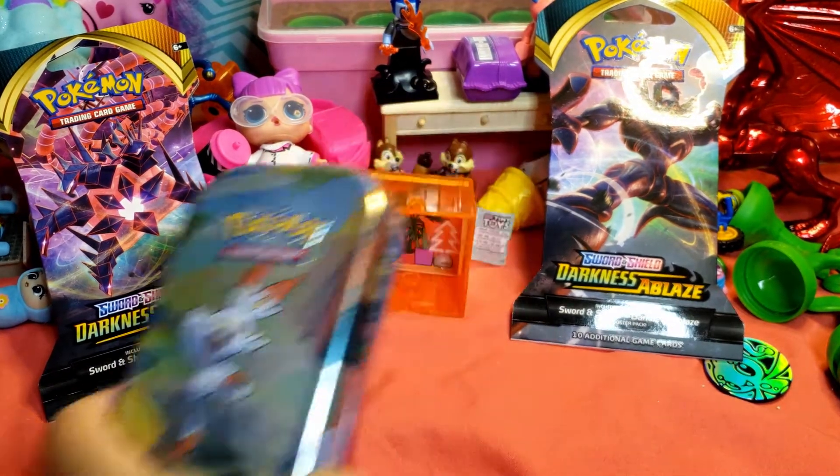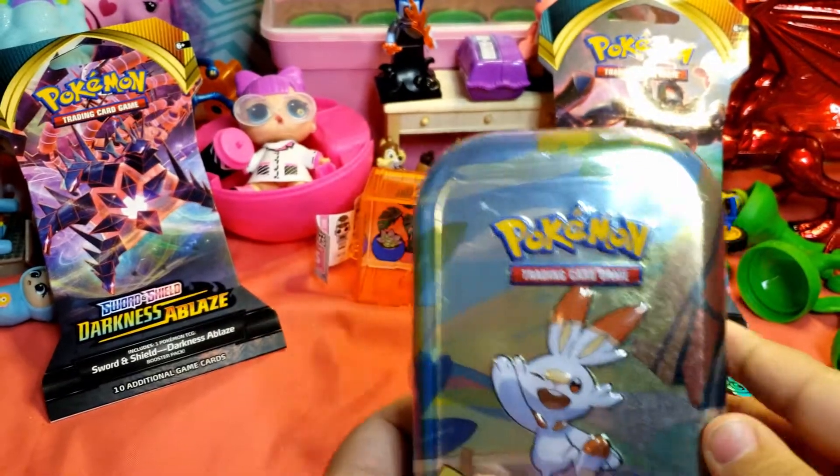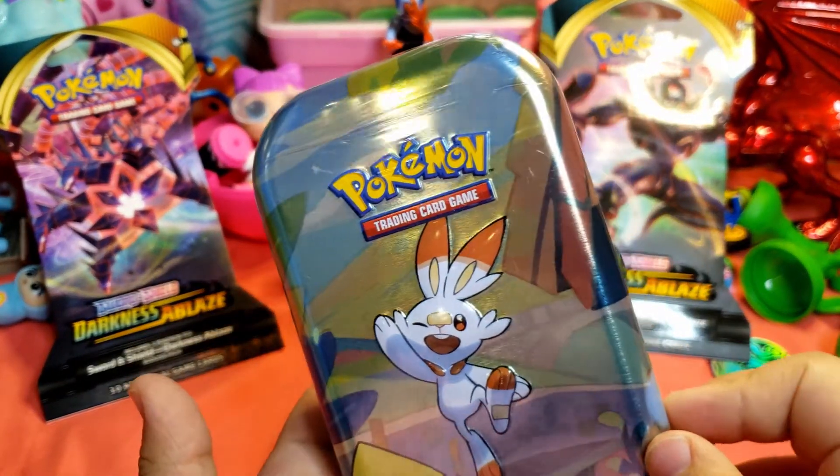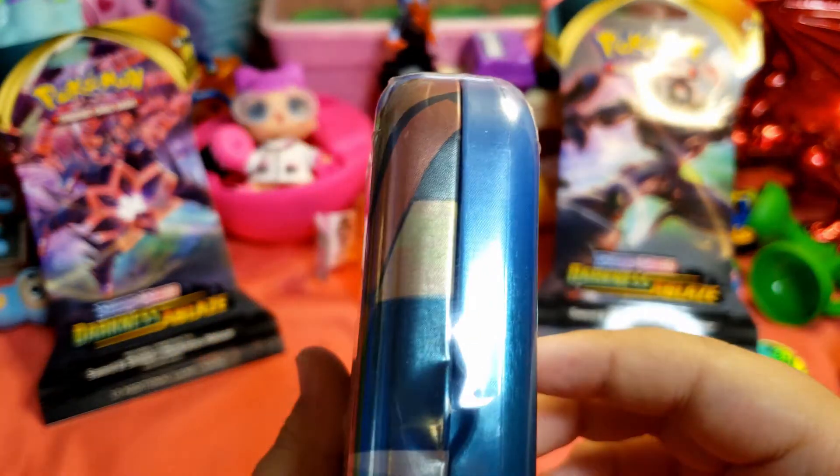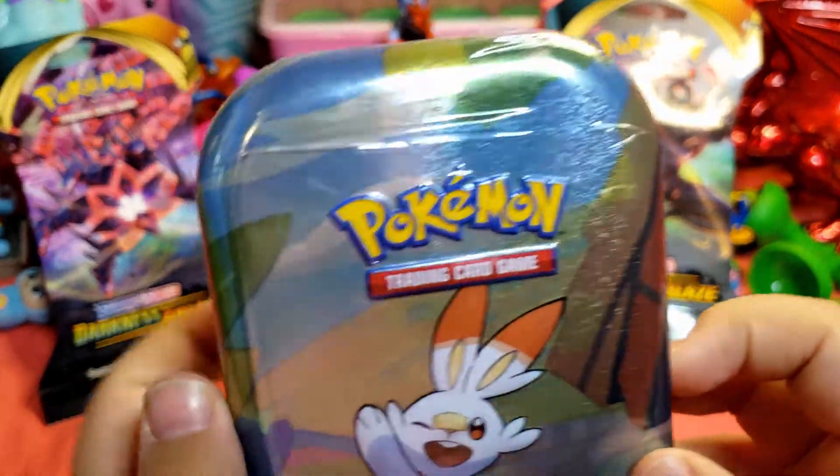You know what's cool about that tin? It's actually related to the tin that we opened last time with the Ponyta. So it goes in the same picture? Yeah, so it's going to give us another one of those puzzle cards that we can make a picture with. Cool.